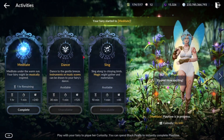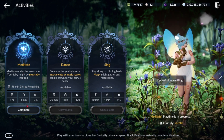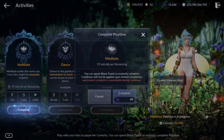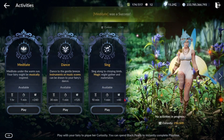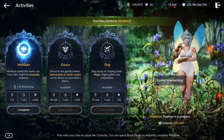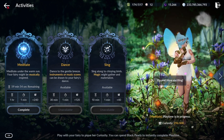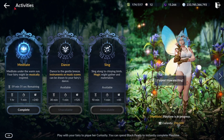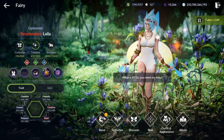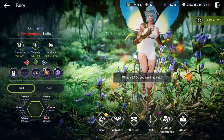Click Play and your fairy starts her activity. You just have to wait until it's completed, then collect and gain that curiosity. You can also click Complete and skip the wait time using Black Pearls, but I don't recommend that — it's kind of a waste. Just click it before you start your daily activities and let it run in the background. There's no rush for fairy.